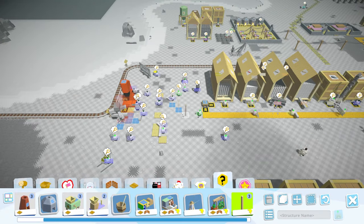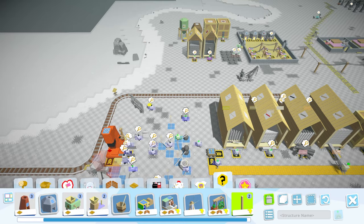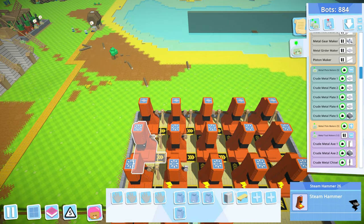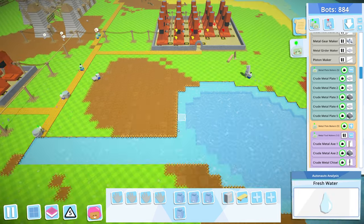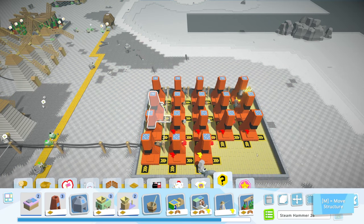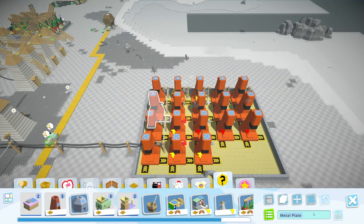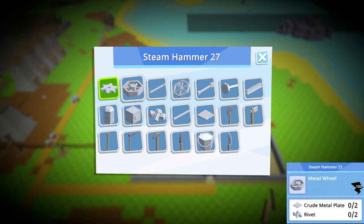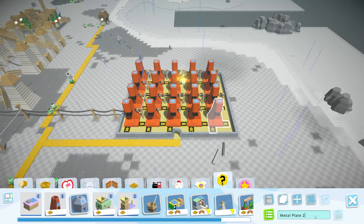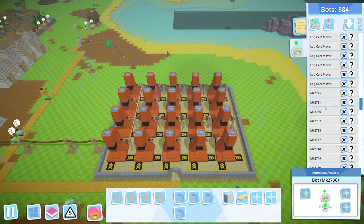I have 13 placed and the last two — 14 and 15 — are being made. I probably need more belt linkages. In the meantime I can work on renaming all of these so I can easily point my bots to the correct machines. I set these to metal plates — that would help. Metal plate 6, metal plate 7, and so on all the way to metal plate 20.